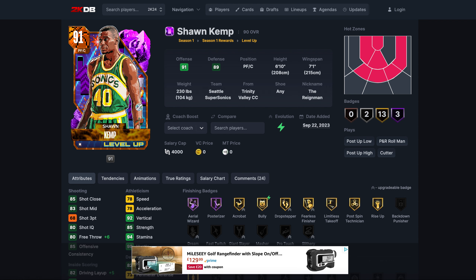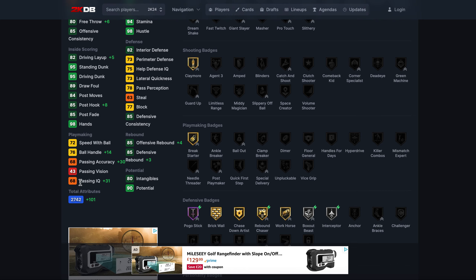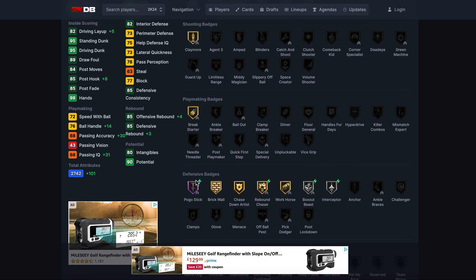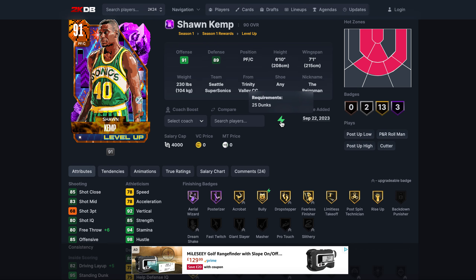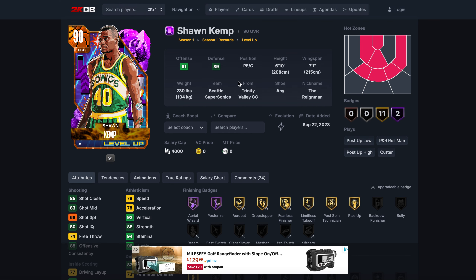At number four we've got Shawn Kemp, and this is where the gap comes in. Kemp is spectacular. With his evo he stays the same tier but goes up in quite a few important stats including pass accuracy, and he gets half Pogo Stick. The problem is his defense isn't really there. He's a good shooter from the corners and might be the best dunker in the game, but the defense just isn't there like you'd hope out of a power forward.